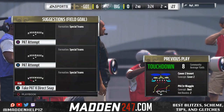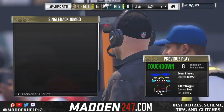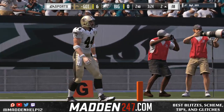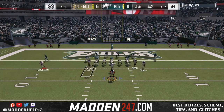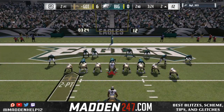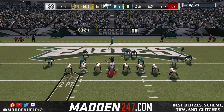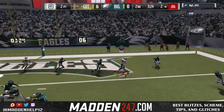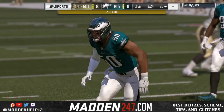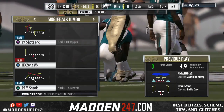We go to the two-point conversion money play out of the mesh. You put the outside receiver on a hot route to run a slant, then motion the running back to occupy any zone or man coverage. As long as he's not usering it, we're going to be able to throw a quick dot to Clark. So we go up eight to nothing, then get the ball back after a turnover on fourth down.